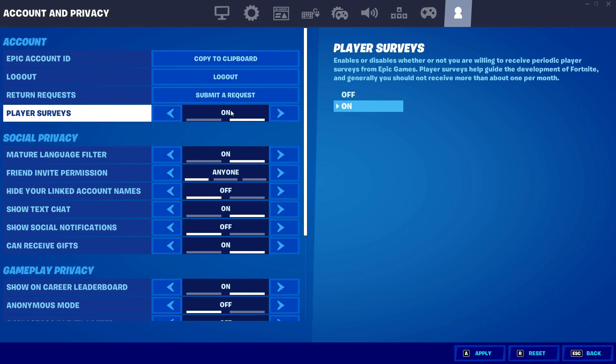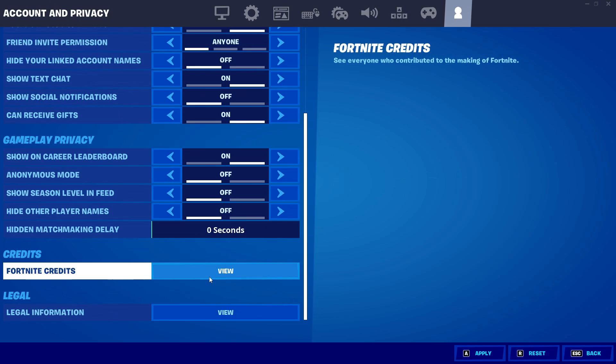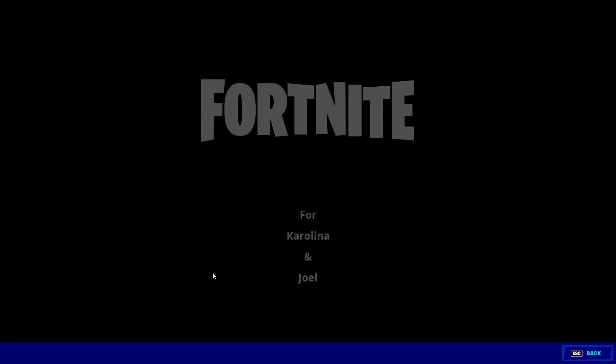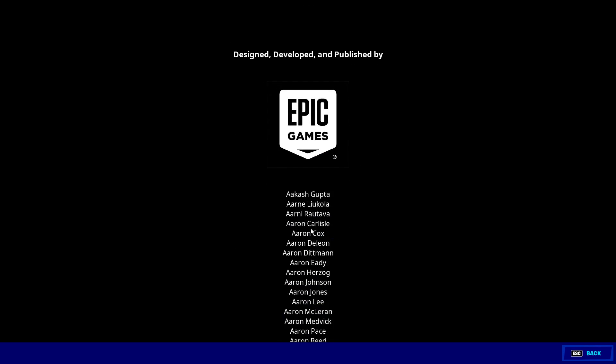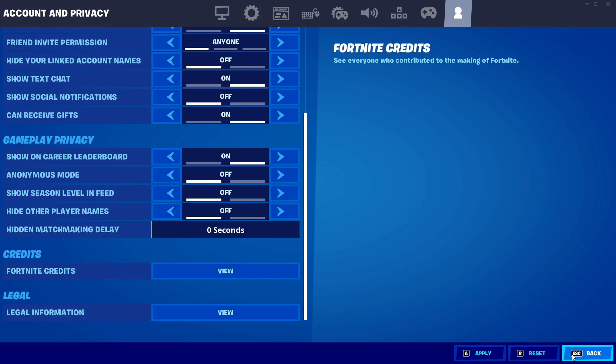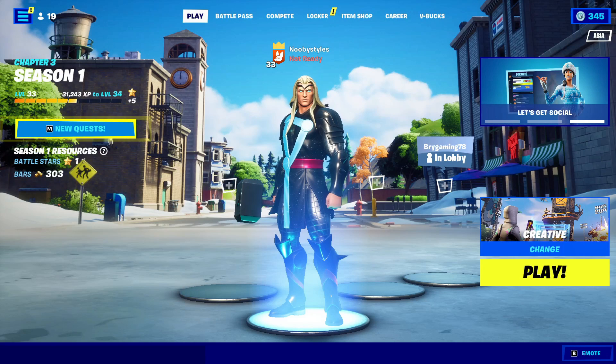Go into the wireless controller setting and put it to 'Old School and Generic.' Then go into Privacy and Account, scroll down until you see 'Fortnite Credits,' click 'View,' and wait for the screen to load. After that, back out twice — and don't save.